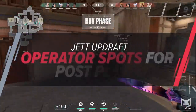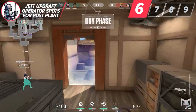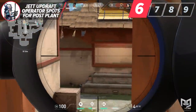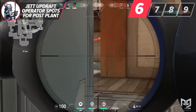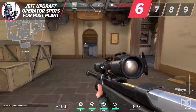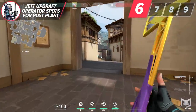Jett's ability to use the Operator is indisputably the best. She can obviously use it aggressively to peek or hold early angles to secure early picks. Having a dash allows her to play angles that would never work for other agents, which is great. But today I want to highlight the updraft spots that I see great Jetts use to help secure bomb plants or play post plant. Let's talk about Haven A and C specifically, as I feel like these provide a ton of value regardless of what rank you're currently in.